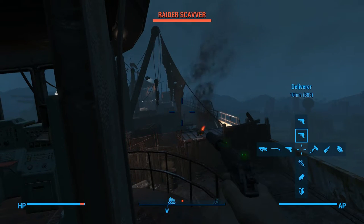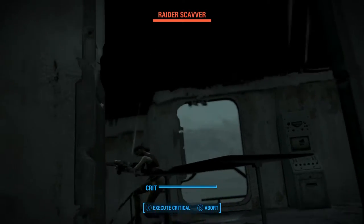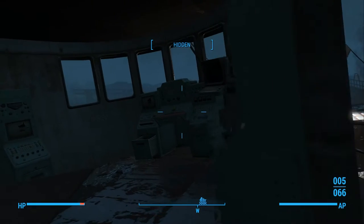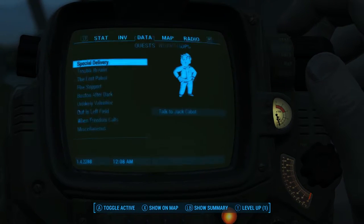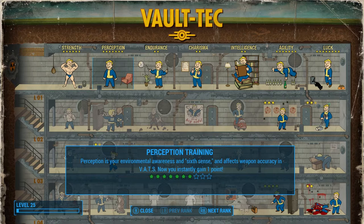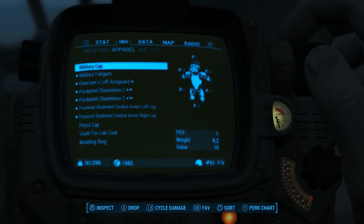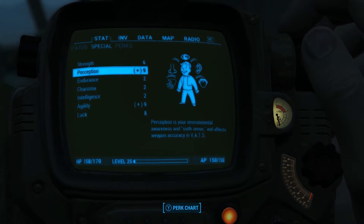I'm switching weapons. There we go — see what a difference that makes. Let's go ahead and level up real quick. We are adding that point to perception, like I mentioned a moment ago. Now our VATS — there we go. That is fantastic: nine and nine. Gotta love it.